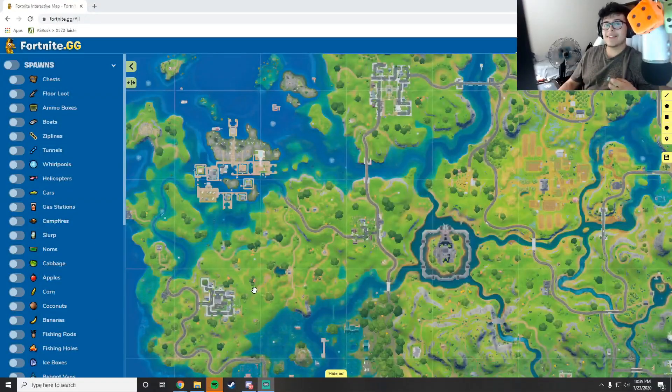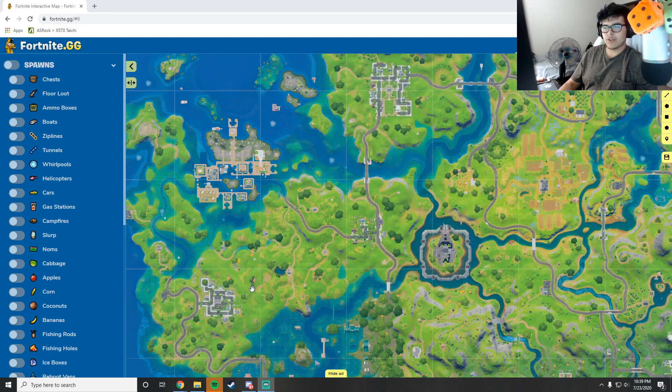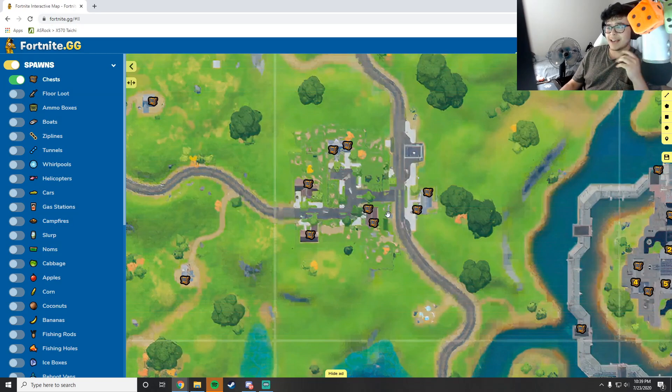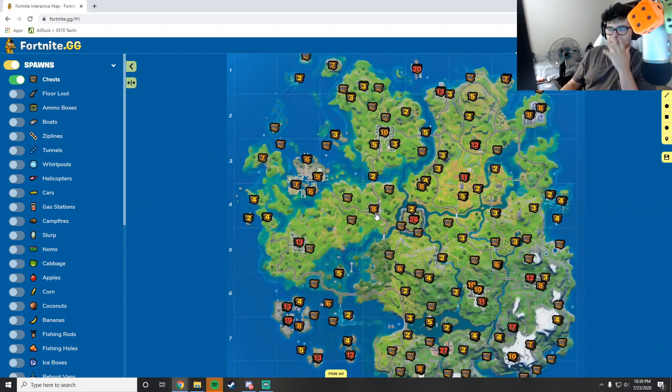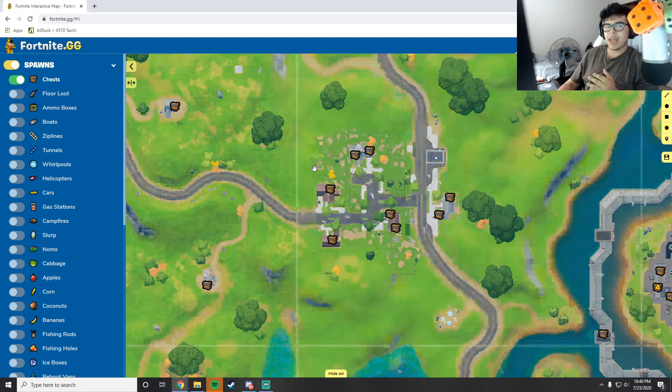Hopping into the first drop spot — Salty Springs and all the benefits it has to offer for the trios meta. At Salty Springs you have five houses: three of the houses have two chests each, and two of the houses have one chest each. So it's going to be very important that you guys know how to drop for the spot. In my personal experience dropping here for trios and solos, this is actually not a very contested area, especially with the amount of variety on this map.